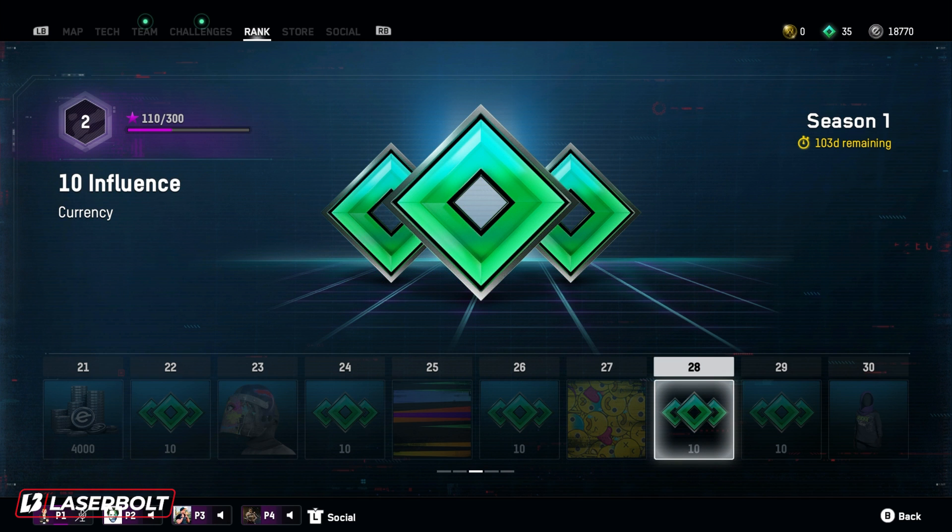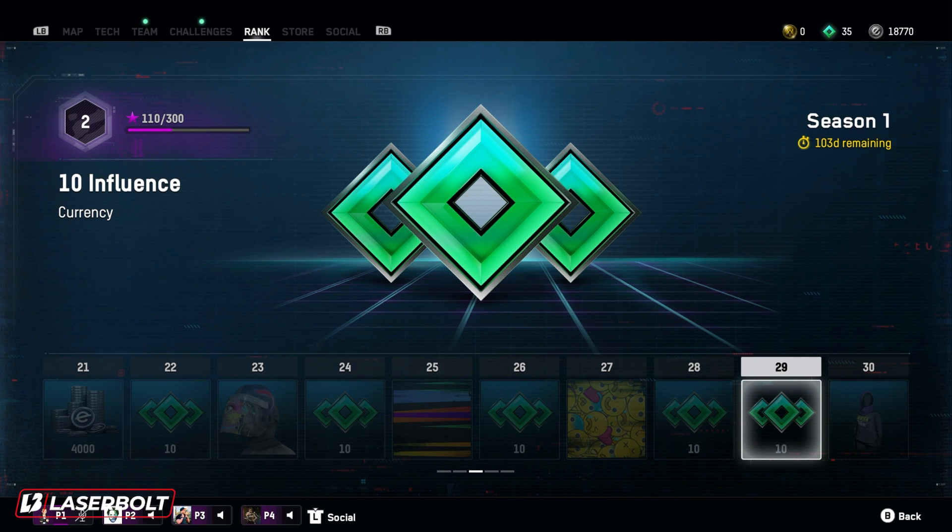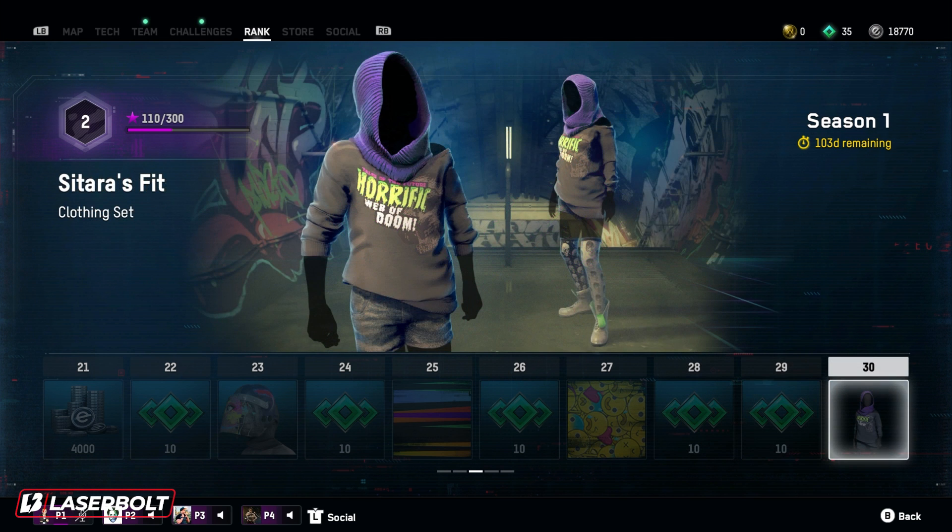For levels 28 and 29, we're getting more influence — that's 10 influence each, a total of 20. For level 30, we got a new clothing set called the Sitara Fit, which is actually pretty dope. It kind of gives you that nice jogger vibe. You got those cool looking boots, I love the hoodie — it looks really dope and has a nice color combination. Let me know what you guys think and which outfit you like the most.